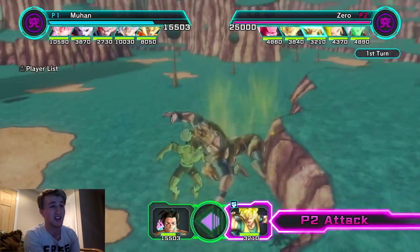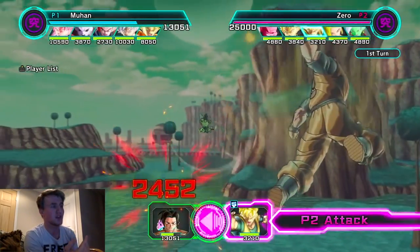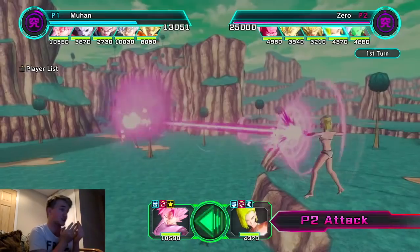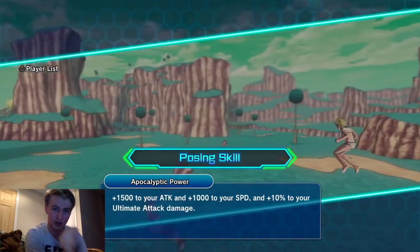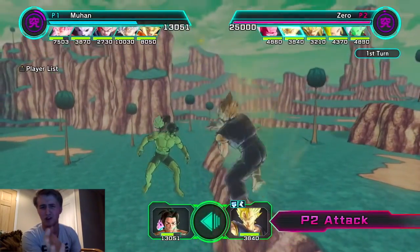We have a figure for every character except Foo - that's basically it. Why don't we have a Super Saiyan 4 Gogeta figure? I don't know if they're trying to wait on it or just don't want us to have one, but I'm suspecting he's going to be one of the most broken figures in the game.